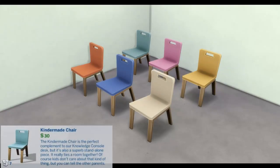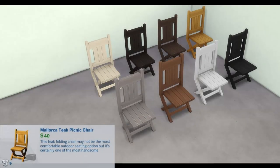We're moving on to dining chairs. Kinder Made Chair: The Kinder Made Chair is the perfect complement to our Knowledge Console Desk, but it's also a superb standalone piece — it really ties a room together. Of course, kids don't care about that kind of thing, but you can tell the other parents.